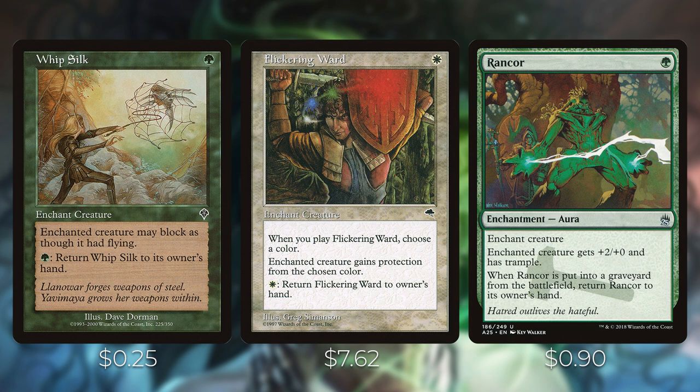Rancor is a really powerful card — it gives enchanted creature +2/+0 and Trample. Trample is great for evasion to get in with our big Voltron creature, and when it's put into a graveyard from the battlefield you can return it to your hand, so you can keep replaying it if it gets killed and get additional value off your enchantresses.